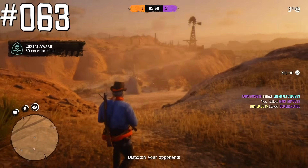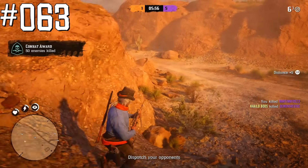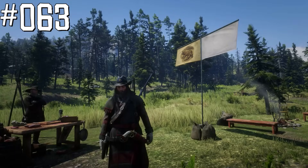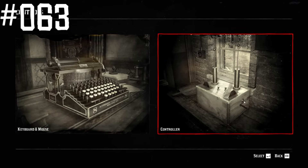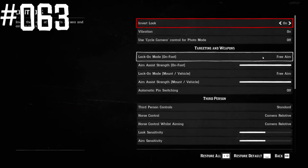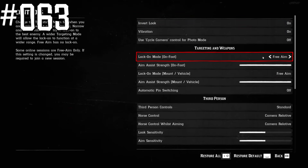For every kill with the free aim setting, players get an additional 20 experience points. But PC players, even if they don't have a controller, still need to go to settings and change controller settings to free aim to receive this additional experience.